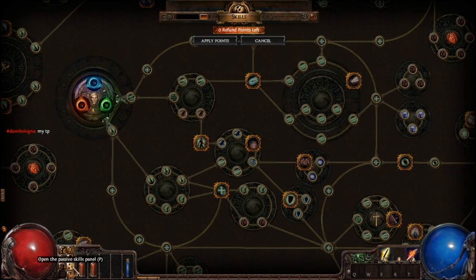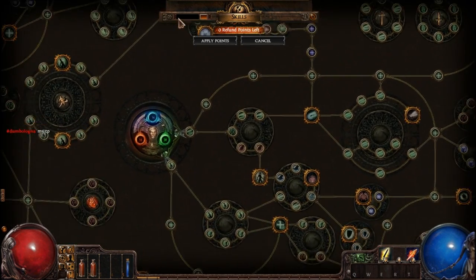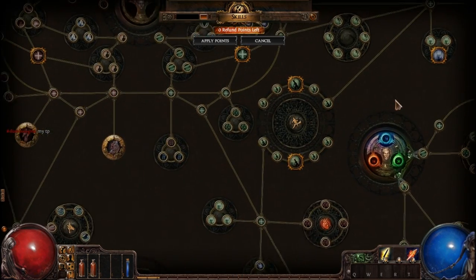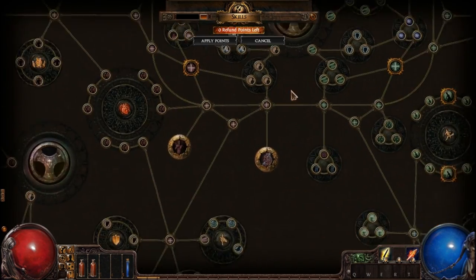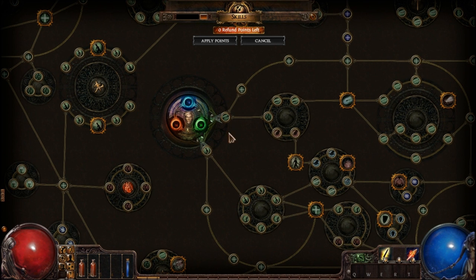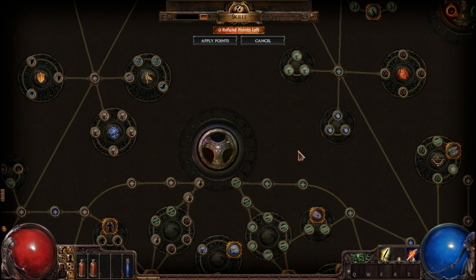Another cool feature is the passive skill tree. As you can see, I haven't seen this in any other game — there are about 2,000 different passives. In conclusion, your character won't be the same as mine or anyone else's, because the number of combinations you can make are almost infinite.